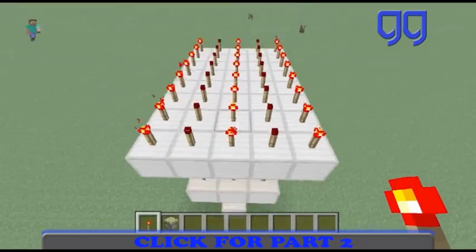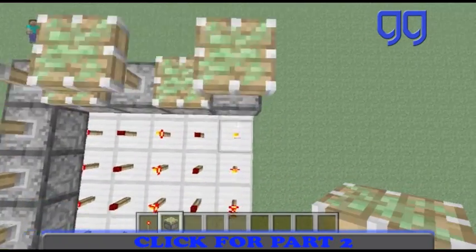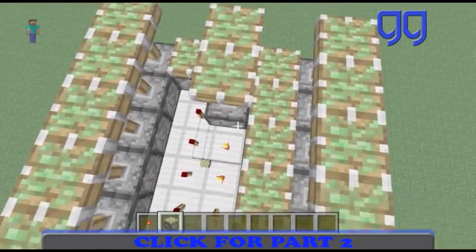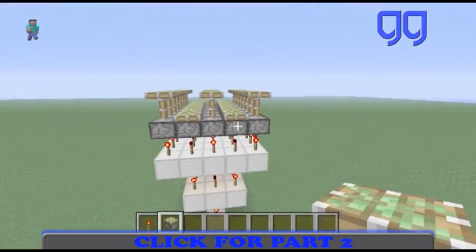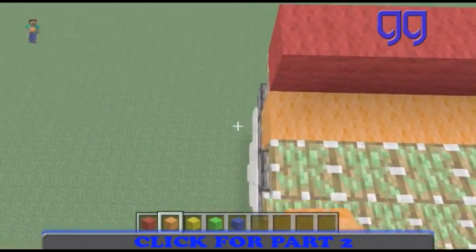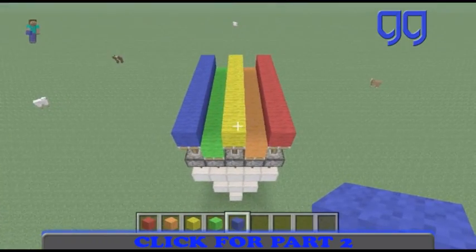Now we're gonna be doing some sticky pistons. I kind of failed a little bit here but it's not too bad. The sticky pistons are all set. Now you choose 5 colored wools that you want — I just did red, orange, yellow, green, and blue. It doesn't really matter, it's up to you guys, but I kept it all color-coded with the redstone colors too.